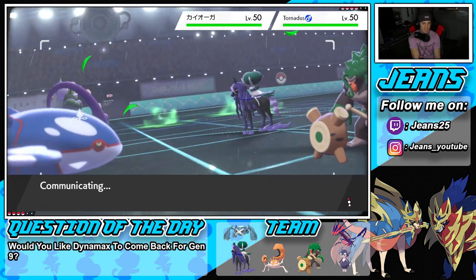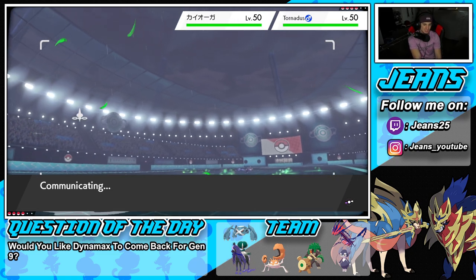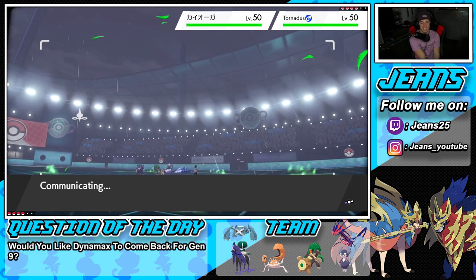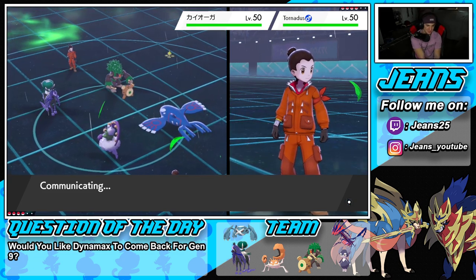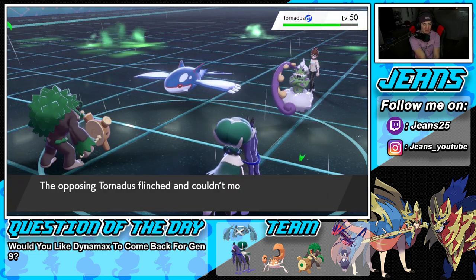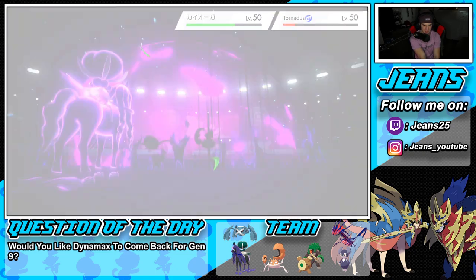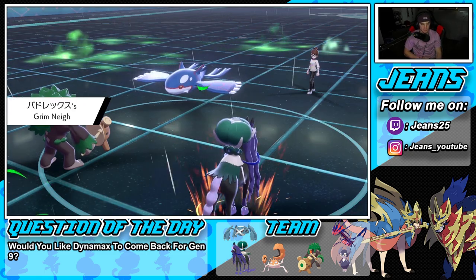Having Rillaboom with Grassy Glide out on the field just poses such a threat. I've been making some great plays so I'm feeling good going into this third battle. This opponent is struggling with the Rillaboom lead — he ends up doing neither the protect nor the Fake Out. Hopefully he goes for Water Spout because Rillaboom outspeed and can chip off some damage. We take out Tornadus — that's beautiful, no Tailwind for him! We do about half damage to Kyogre and Grimm Naught boosts.